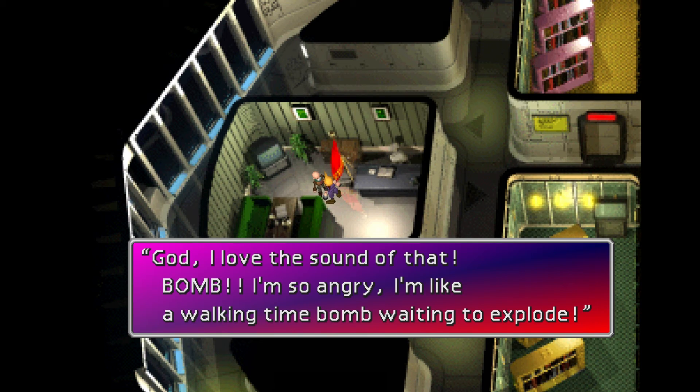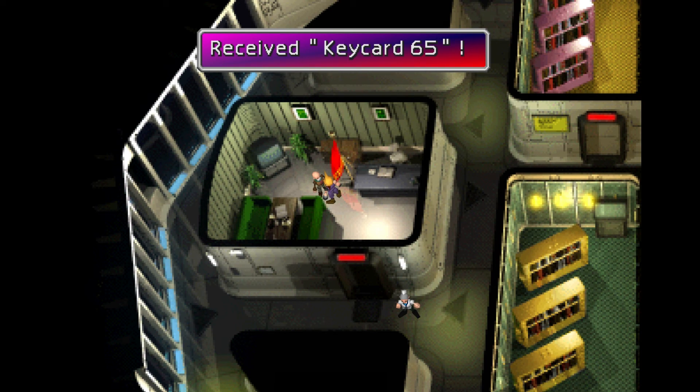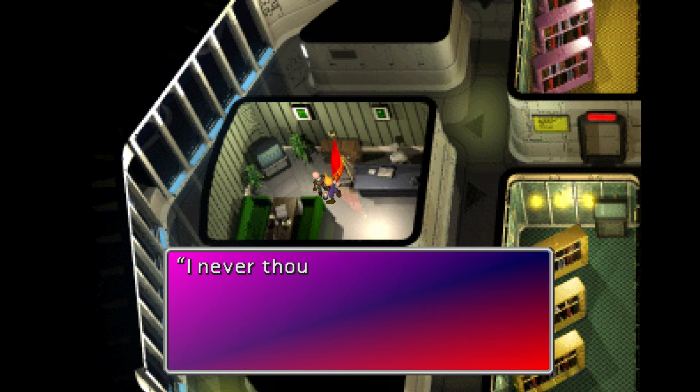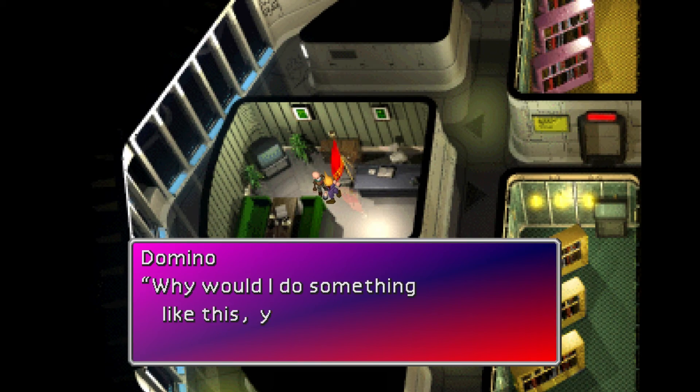I'm like a walking time bomb waiting to explode. Here, take it — and we have the keycard. I never thought you'd get it on the first try. Then we get elemental materia, which is pretty darn important for one of my next game tips videos.